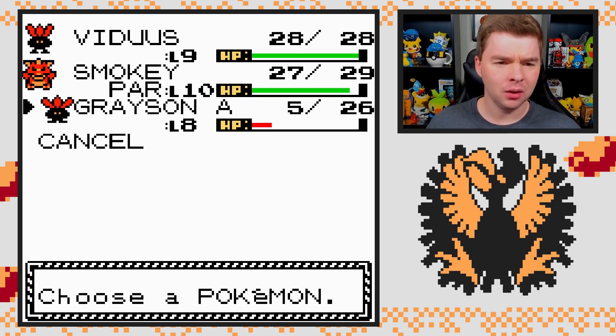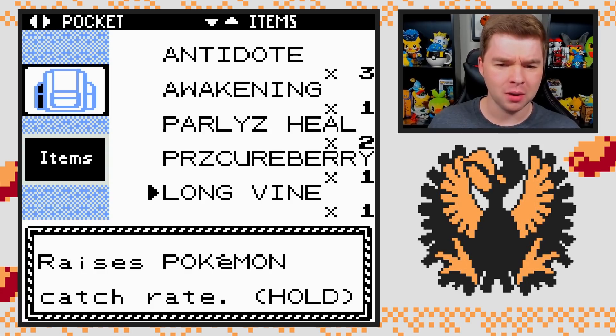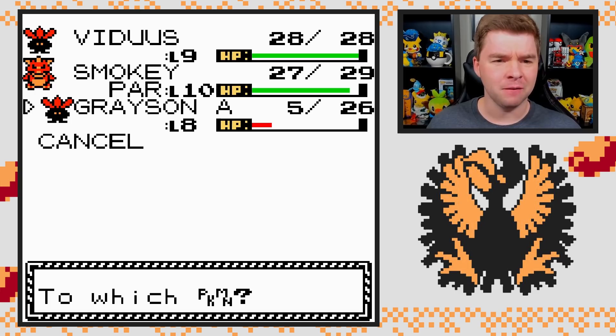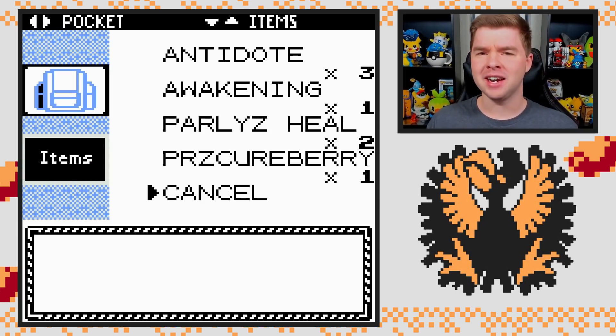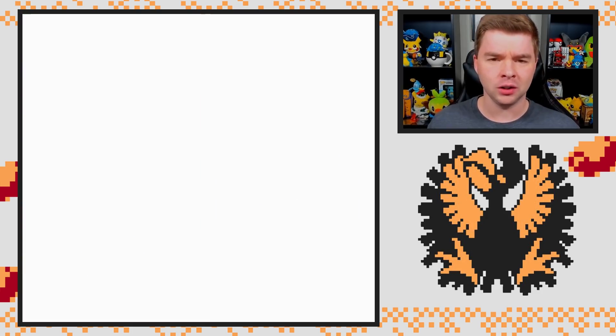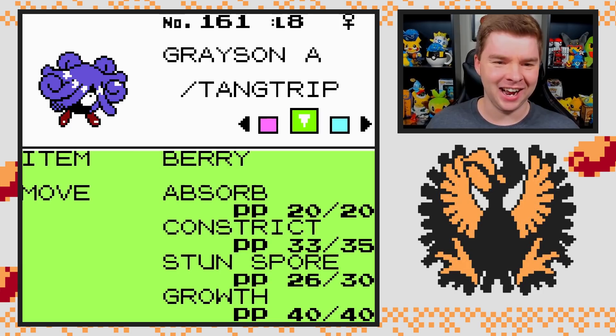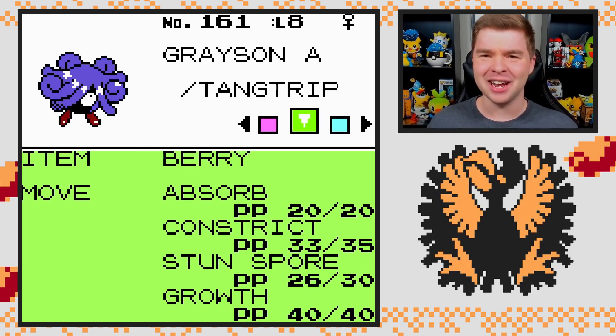Longvine? That's a Longvine — what is a Longvine? It raises Pokemon catch rate. If you hold this, it makes Pokemon easier to catch — or easier to catch that Pokemon because it's holding it. I really want answers there, but I'm just going to go with it. That's very interesting.